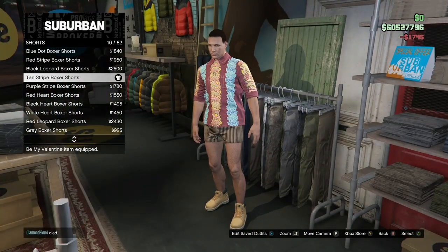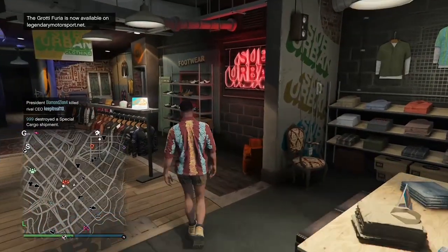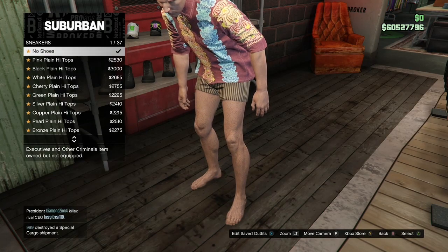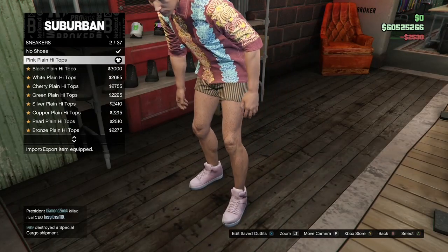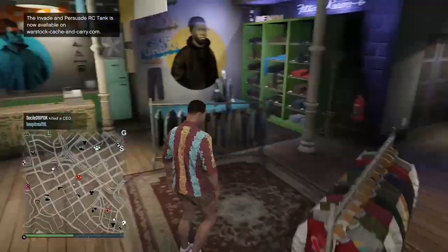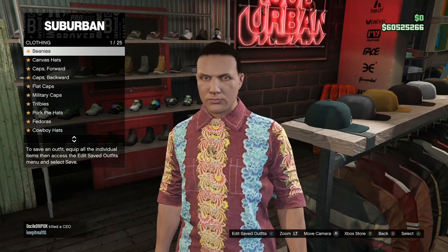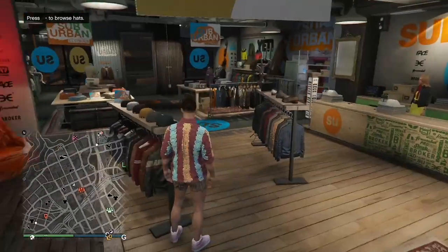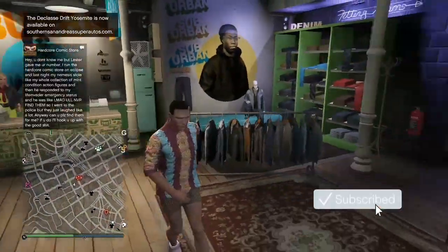Once you've got that, go to the shoes, go to the sneakers, and purchase the pink plain high tops. If you don't like how the shoes look after you've done the transfer glitch, you are going to be able to change the shoes once you're done. Now from here you can go back to the beginning of the video and look at the pink outfit. If you want that hat with your outfit, go to the hats, go to fedoras, and purchase the white fedora.